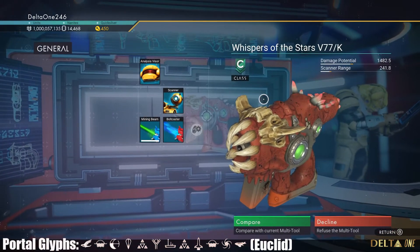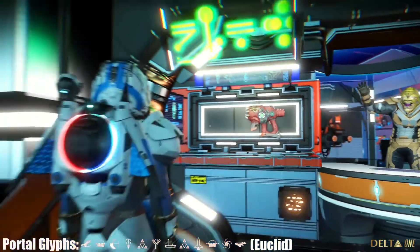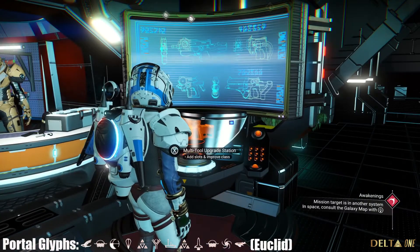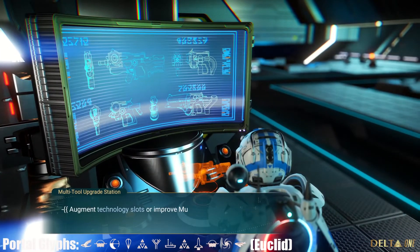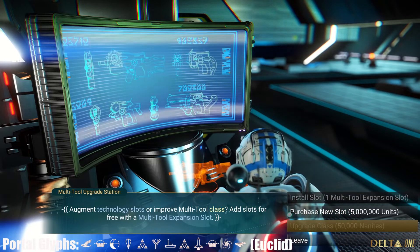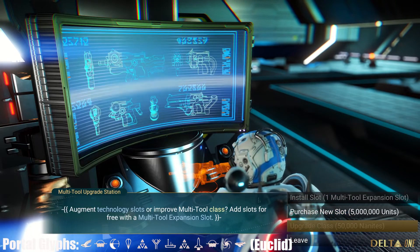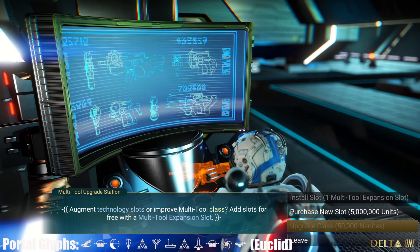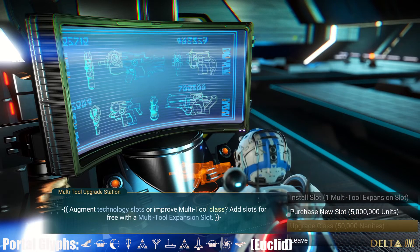With the updates to No Man's Sky, the C-class issue isn't that big a problem. If you pick up this multi-tool and go to the upgrade station — to the right of the multi-tool vendor — you have the option to upgrade the class. From C to B is ten thousand nanites, B to A is twenty-five thousand nanites, and A to S is fifty thousand nanites.